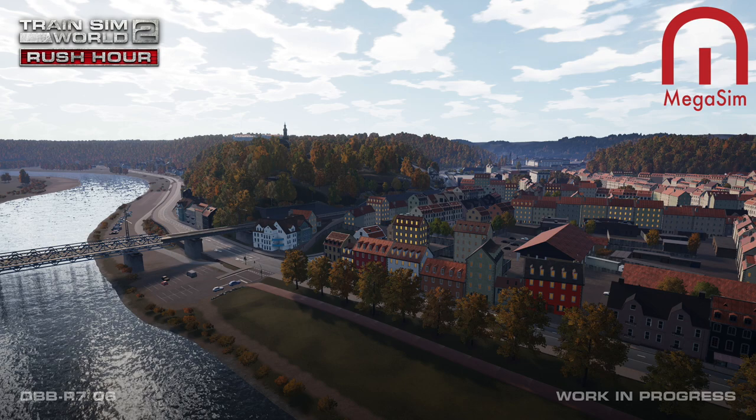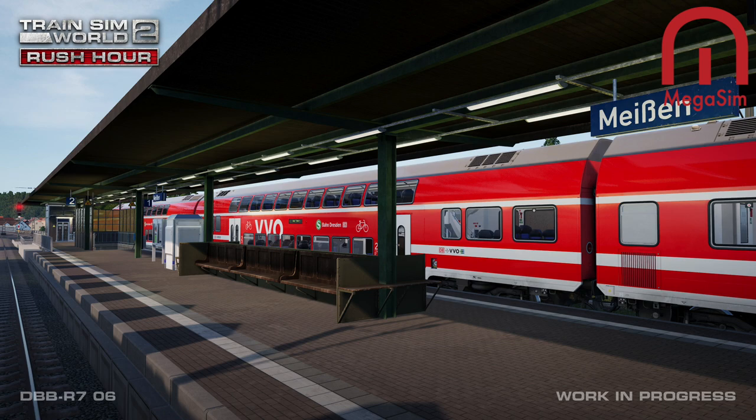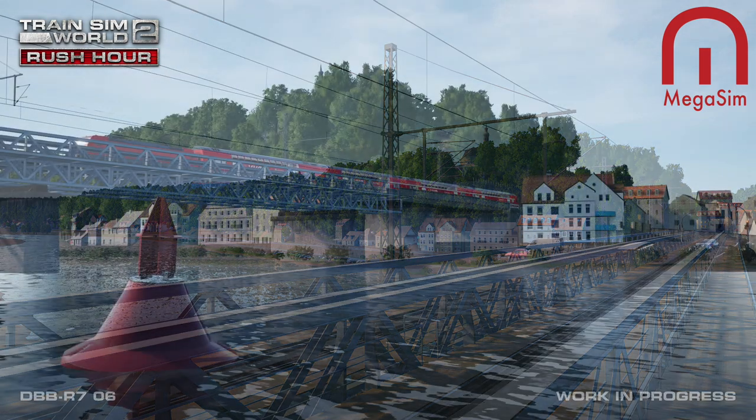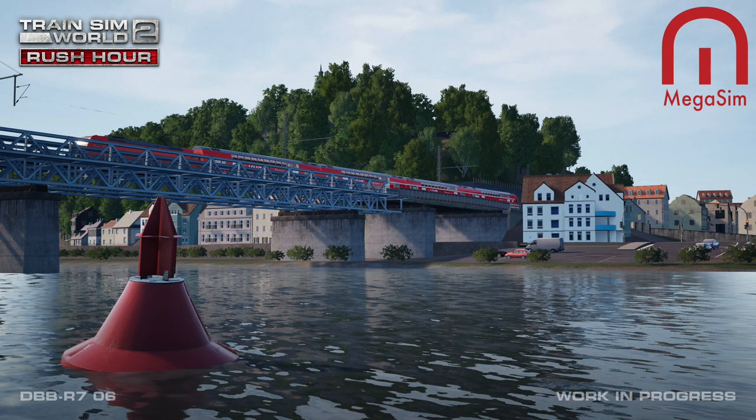We found out earlier this week on the roadmap — I was busy with work so I wasn't able to cover it — but we have the branch line. Make way for Meißen. I think it's Meißen, and it does sound like 'missing' because it's one of the two branch lines originally planned for the Neverka Dresden, the other being the airport branch line.